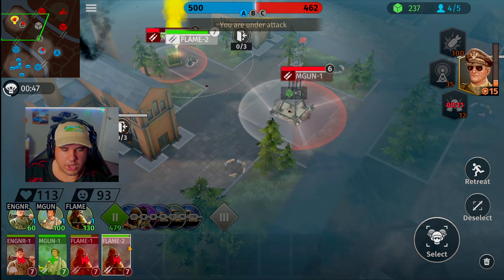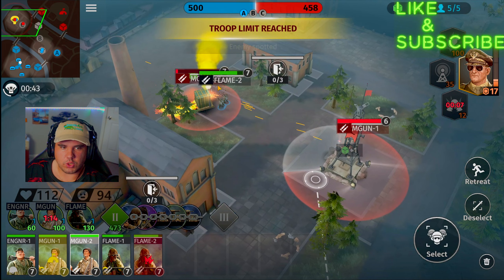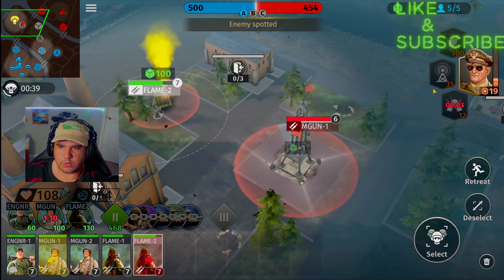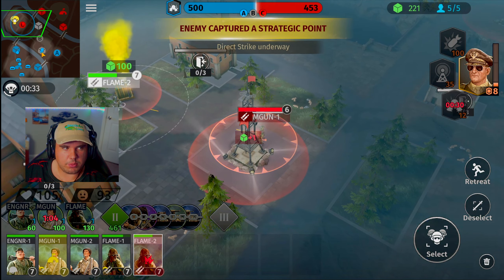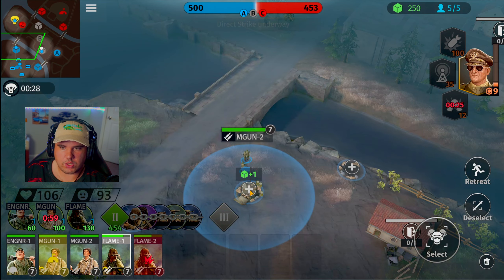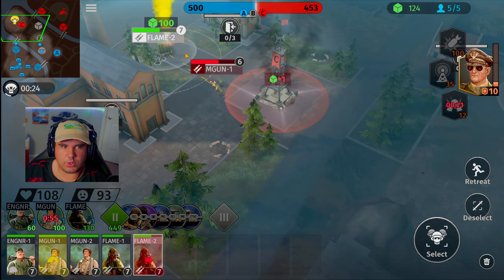They should be inside the zone now. Machine gun unit, you guys need to move across and destroy these guys. Flamethrower squad pushed them outside the area. We got five seconds before we're able to deploy a bomb on this machine gun unit — we're definitely going to need to do that. We managed to push them outside of that zone. Do we have a healthy unit? Move across.